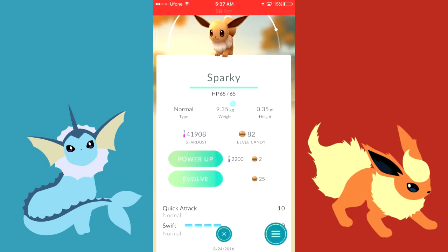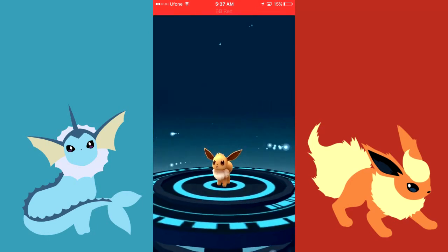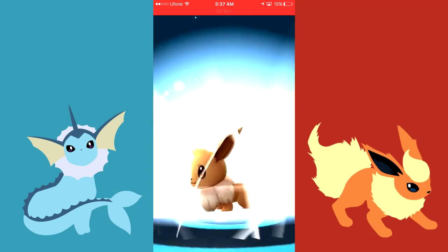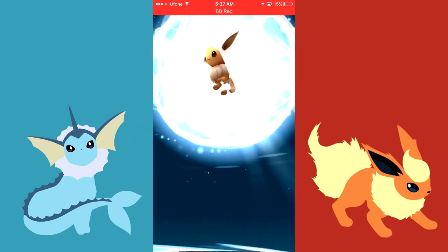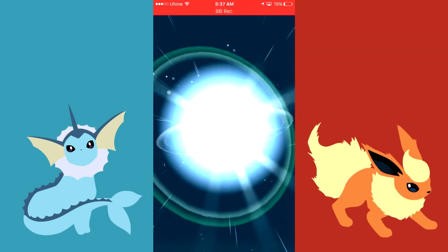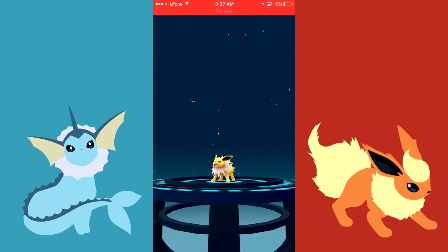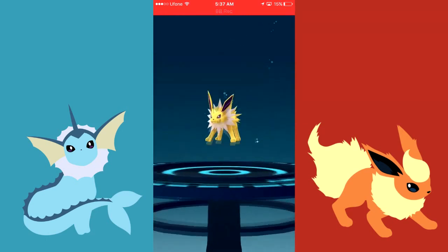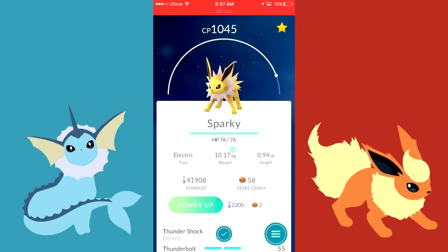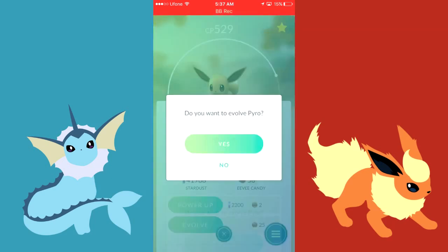Let's go ahead with Sparky and evolve this one. Okay, here we are — it looks pretty cool. The CP is 1045. Alright, not very impressive, so let's go ahead with the Flareon.